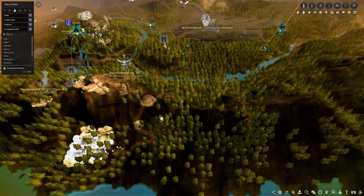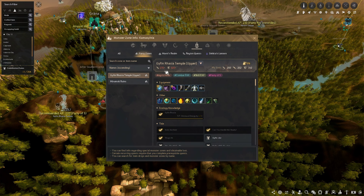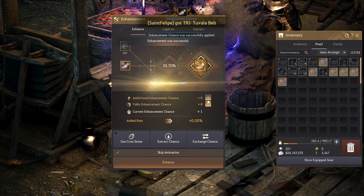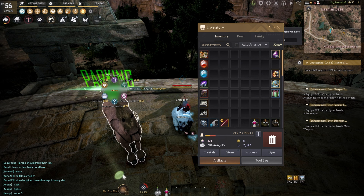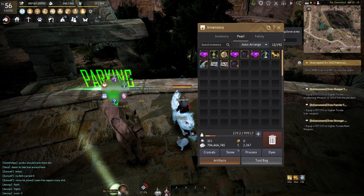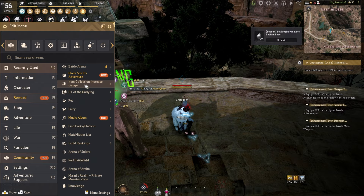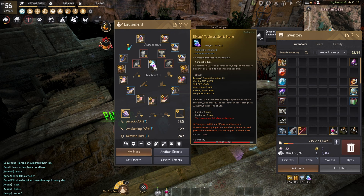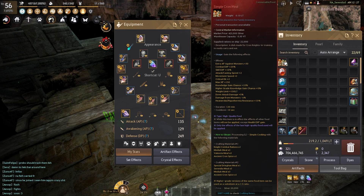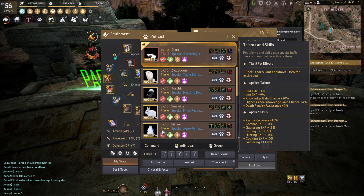Every grind spot from here on has a recommended AP and DP you should hit before attempting it. The only real way to push AP and DP is through enhancing Tuvala gear. For buffs: at whatever grind spot you try, use a few item collection scrolls and turn on the buff to level 1 or 2 (level 2 makes more silver but drains scrolls twice as fast). The only 2 damage buffs I'd use are the Simple Kronmule and Alchemy Stone. Make sure you have 5 pets on and set them to Agile so they pick up loot as fast as possible.